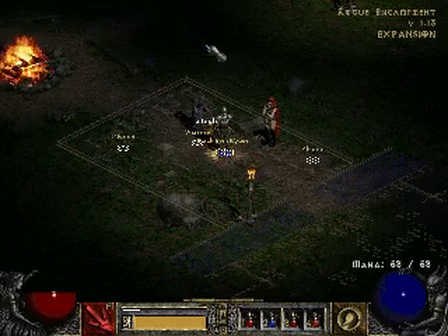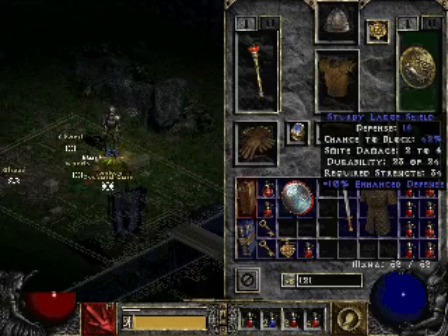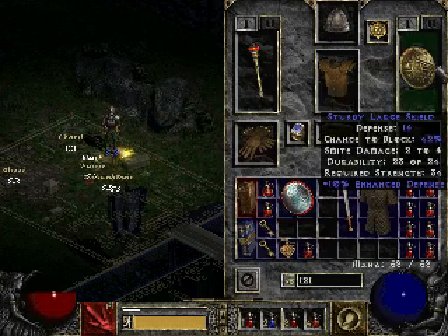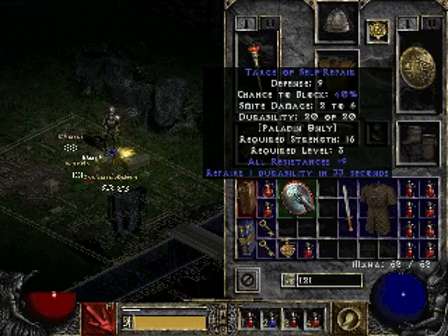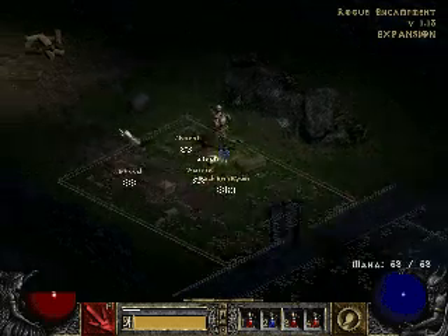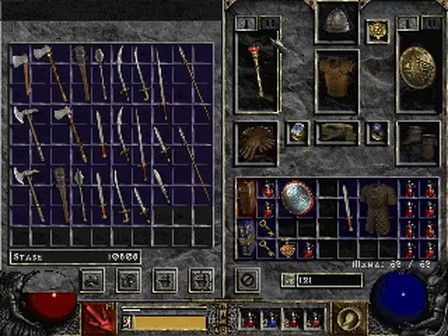I think I understand a little bit more about the story now - thanks, Deckard. Let's check out the shield. Nine. Tristram block 40%. Smite damage increased 2 to 6. All resistances. Repair wonder ability. Dang, goodness - that is interesting. Just because it's got a little lower defense, I think it's worth it. That's crazy - I don't even have to repair it.